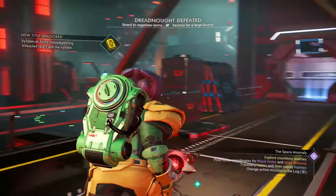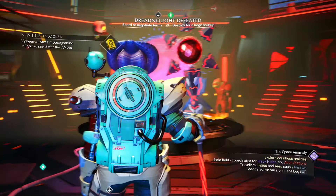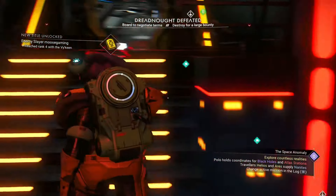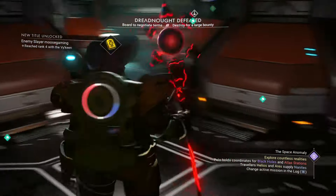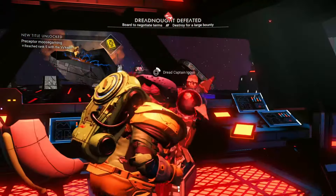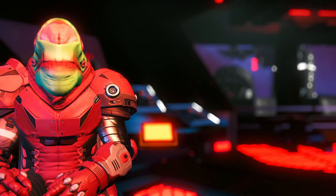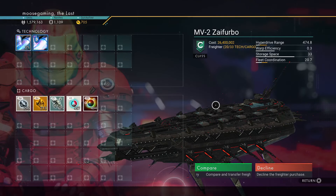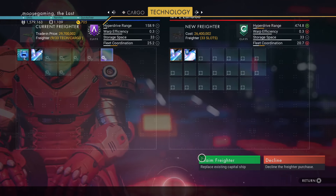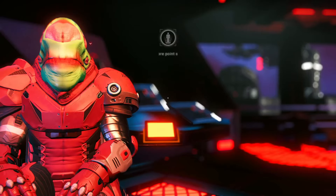That is freaking awesome. Nice crimson look up here — I kind of dig the crimson look. Standard room, nothing really back here. Let's go talk to the captain here. Pirate Commander begs for mercy — I named my price. Let me have your ship. It's a C-class, that's not too bad. You could probably reload this battle and maybe get an A-class.